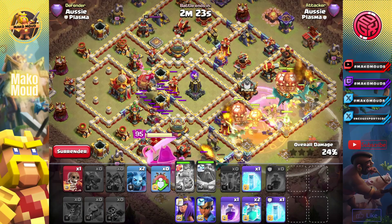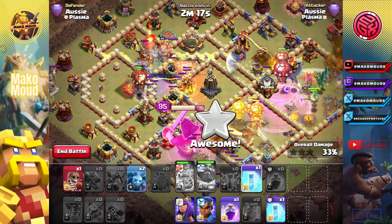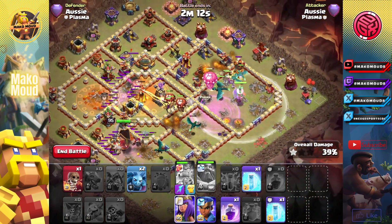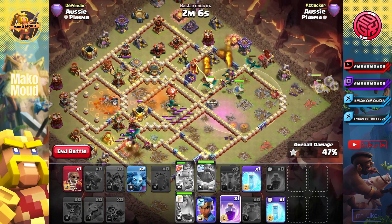King ability — funnel everything. Clone backwards. Look at that clone, perfect. We don't have to rage anything, which is awesome. I don't like to rage those when there's not that much value. Let's place that queen there now. We have dragon riders going to the monolith, which is awesome.